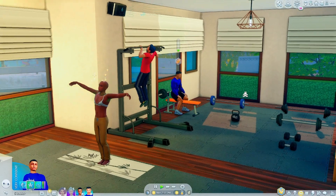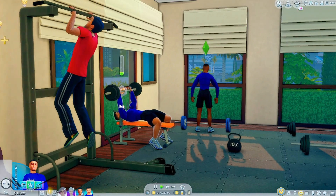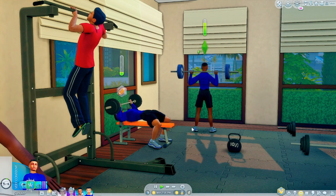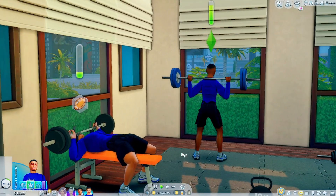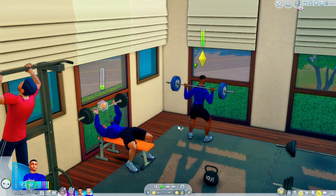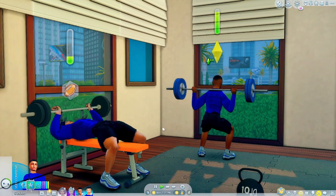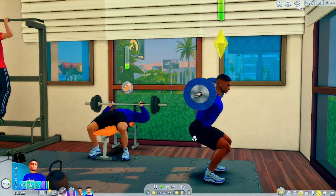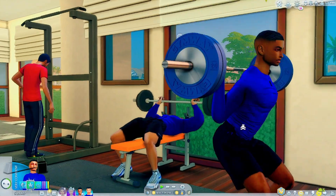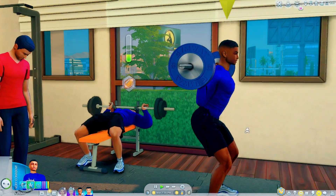We're gonna watch my sim do the bench press and then have the other guy come over and lift. I think you do squats on these too. I'm going to turn the music down because we do not have time for copyright. This is so realistic, especially for the high school years, because football players work out all the time. In my gameplay I have them get up at 4 a.m. before school, come work out, go home and get dressed. I love that you get new interactive things to do in the gym — it really feels like my sims are actually working out.